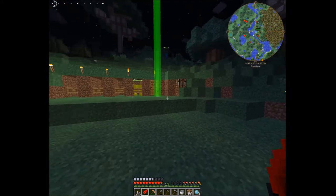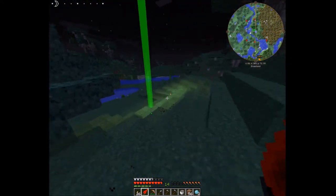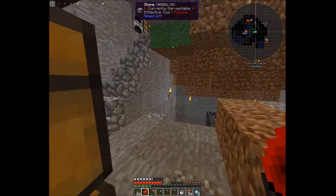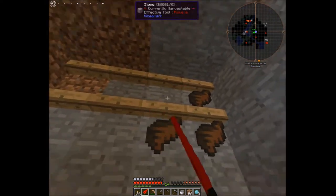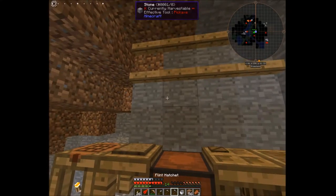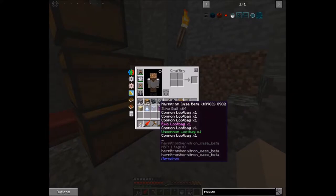Back at our base — got a decent amount of loot bags, not crazy but decent. We'll sleep through the night. I didn't bring another fluid cow back because I forgot about it getting dark and couldn't risk taking the time. Our zombie jerky has dried — we'll throw more rotten flesh up there to dry, and eat some of the jerky; it gives a decent amount of saturation, nothing crazy, but always good to keep your food going.